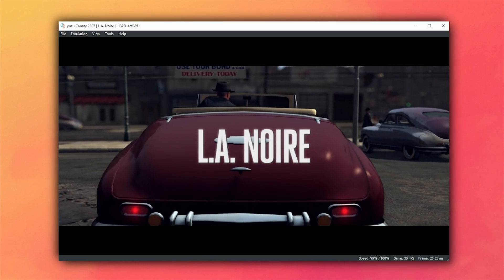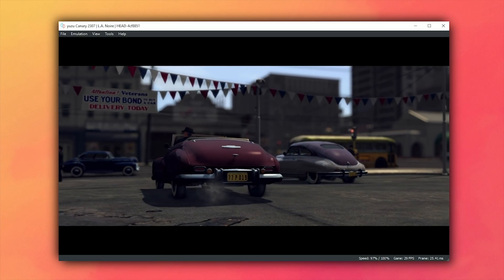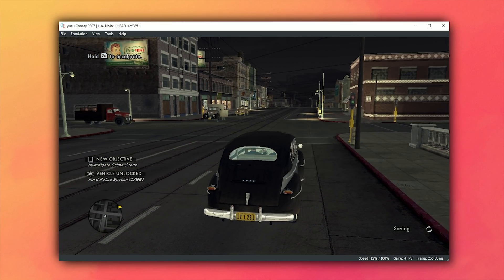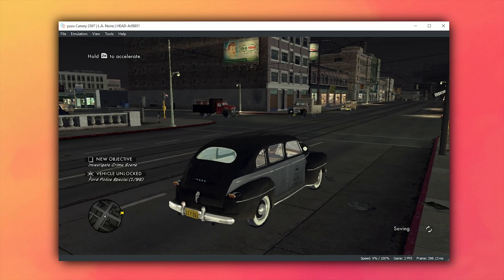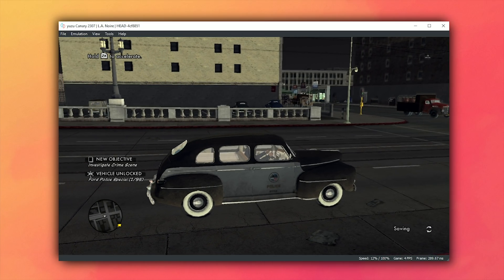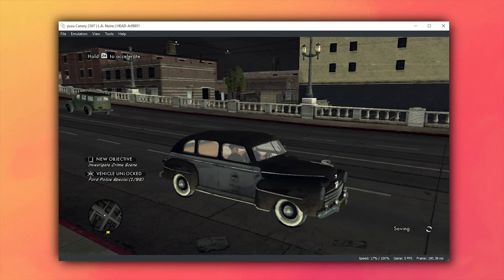Don't get too excited about the performance levels on screen — what you're currently watching is a pre-rendered video. When we jump into actual in-game gameplay, you can see that while it is rendered very well, it's not very playable since it's basically a 5 or 6 frames per second slideshow. Regardless, it's still really cool to see a game as demanding as this booting and rendering as well as it is on Yuzu.